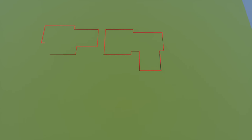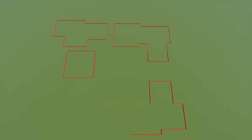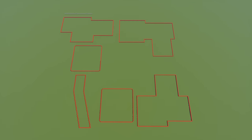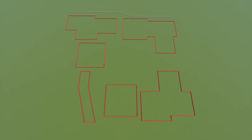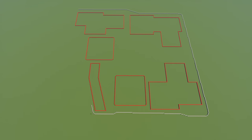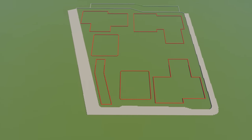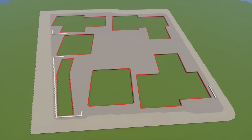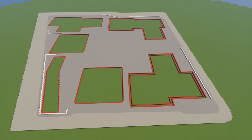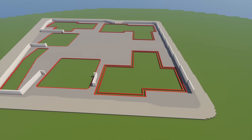Any good build starts with a nice blueprint to go off of. One thing that a lot of people might not know is that the World Trade Center was more than just the Twin Towers. It was a bunch of buildings. You can see the two squares — those are both the Twin Towers — but the other shapes I'm drawing up are entirely different buildings that were part of the World Trade Center. So I'm building the entire World Trade Center today, not just the Twin Towers, which is pretty cool.